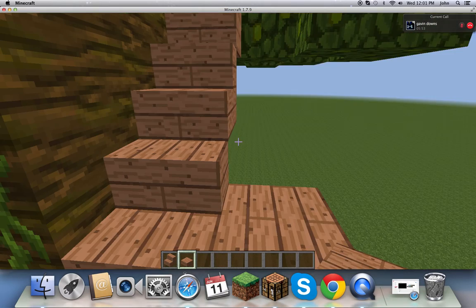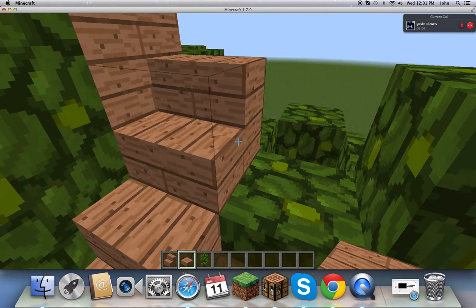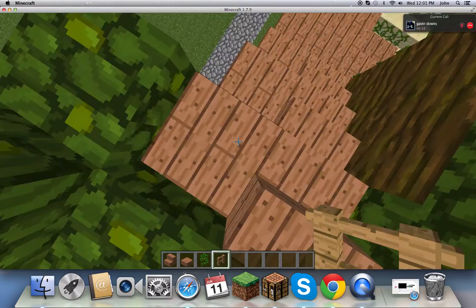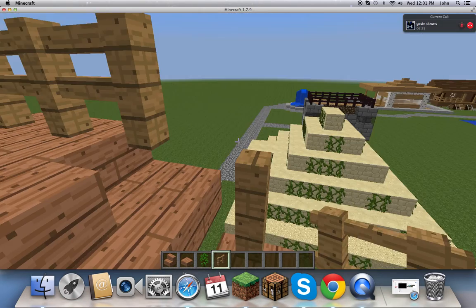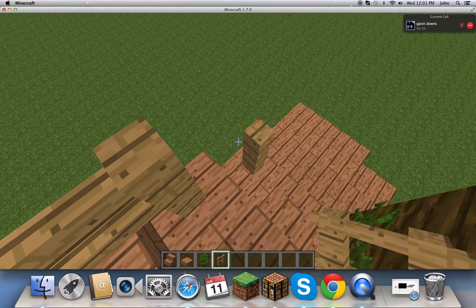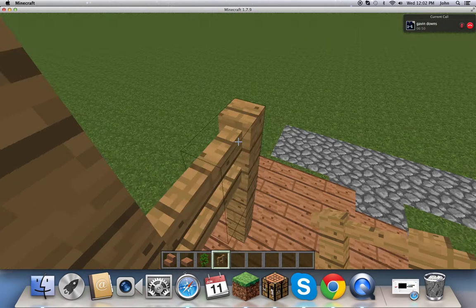We need a railing so you don't fall off at the very top. Now the tree is dying — that's what I was worried about. You want to grab a fence. It's better to use vines because those don't involve breaking leaves. If you make the stairs carefully, the leaves won't die, but in this case they will. I'd rather use vines, but I'm showing you this method too.